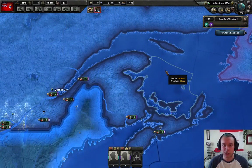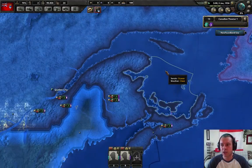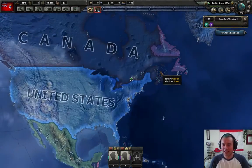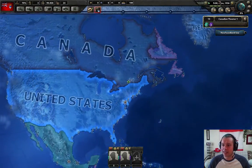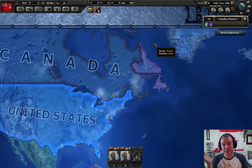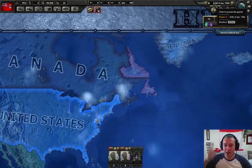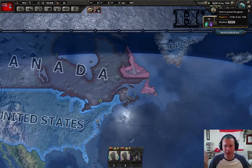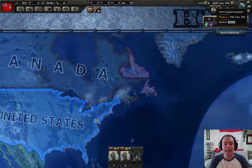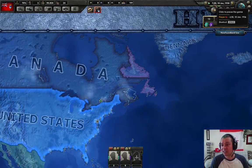We're going to do some customization. I want to name my armies after my subscribers. I want to do a lot of fun stuff and customization. But right now, as you're seeing, days go by in this game. It's January 6, 1936. If you look at the top, you can see the time ticking by. And it's going one hour at a time. Those are real-time hours, if you will. So days go by in the game at this speed - a day will last about 30 seconds to a minute.